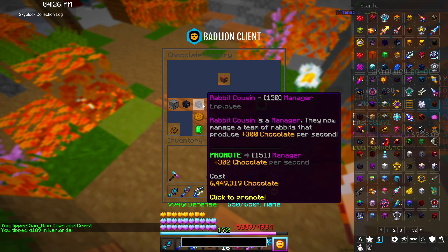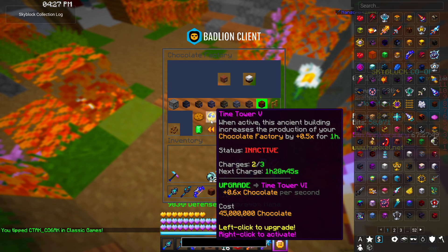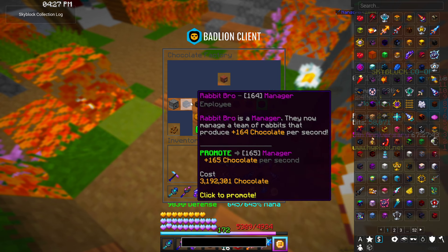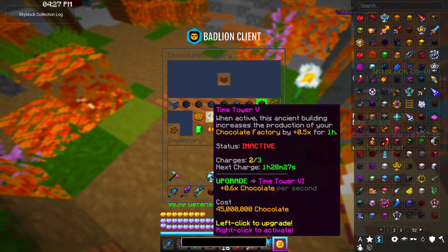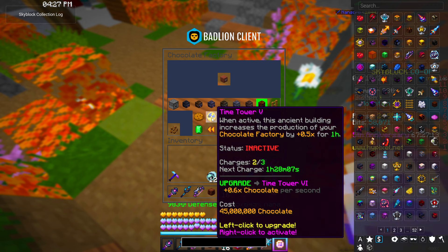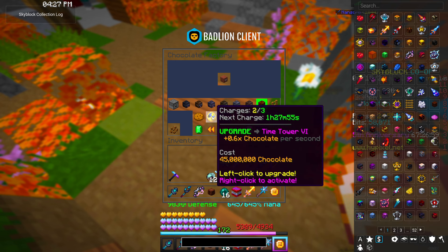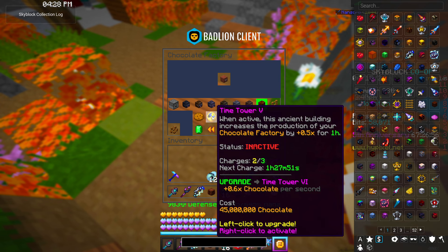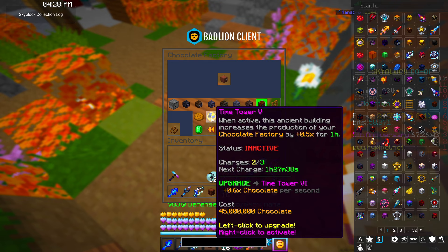For when to use the time tower: avoid hitting three charges, but also put it off as long as you can because the longer you wait, the more chocolate per second you'll be generating when you use the boost. For example, you could upgrade some employees and then use the time tower for an even bigger yield. But if waiting would cause you to hit three charges and not gain another charge in between, it's better to just use it now. Make sure to have one or zero charges left right before you go to bed — if you're offline for 12 hours you don't want it to fill up, as that's wasted downtime.